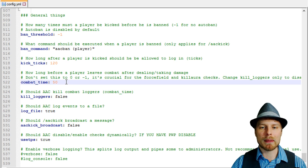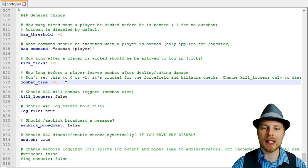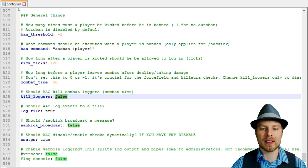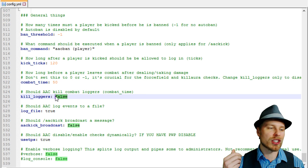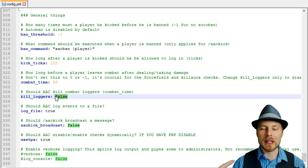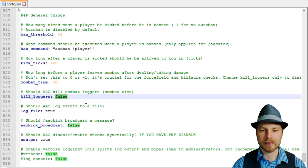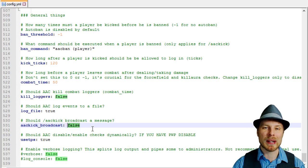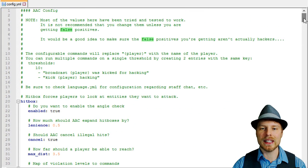Here's your combat log section. The time is in ticks — it's the amount of time a player has to wait before they can leave the server after being in combat. You can set kill-loggers to true, meaning somebody who gets in a fight and then logs out will be killed, and the player who was fighting them gets all the resources. You can also turn on kicks being broadcast; by default they're not, but you can hard-code it into each check using the broadcast command.